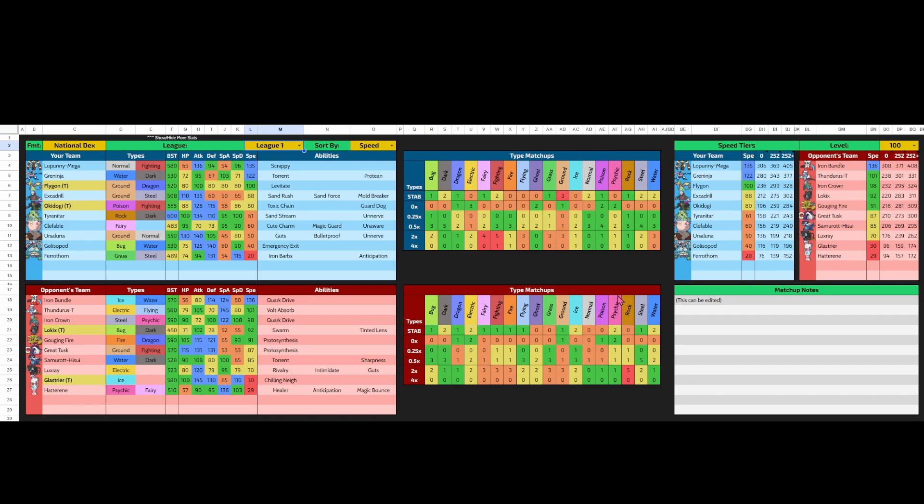And then we got Hatterene, which is probably one of the most annoying Pokémon of all time. It does have a pretty good Special Attack stat, but its bulk is what makes it super interesting. It also has Magic Bounce, so I gotta be selective with Thunder Wave and other status moves and Entry Hazards.